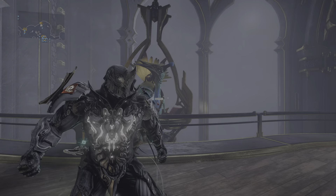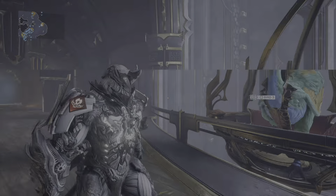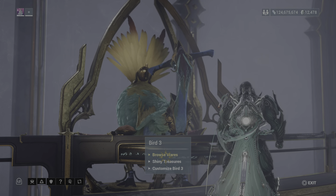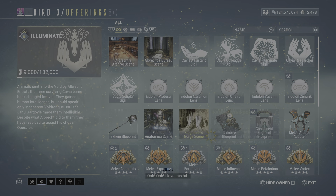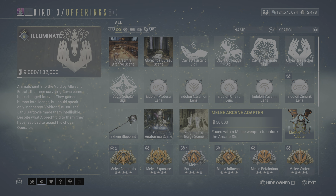We're going to talk about the new helmet segment. You come here and talk to the bird - I think you only got to be ranked two or three, I can't remember right now. You got to be a certain rank, and here it is: the helmet coalescence segment blueprint. You buy this - these are the requirements you need to build it, and once it's built, those arcane adapters are pretty expensive.